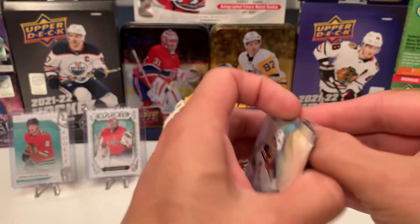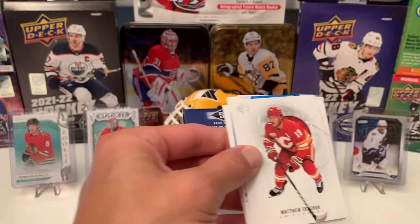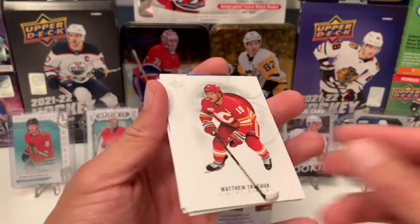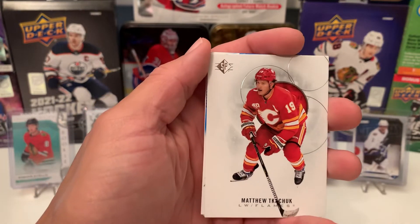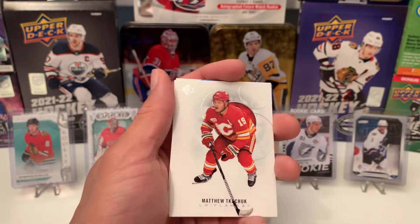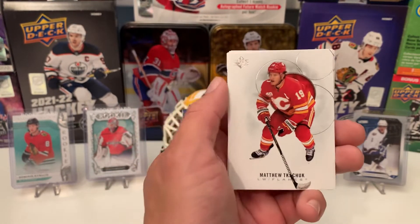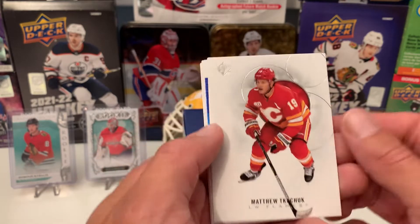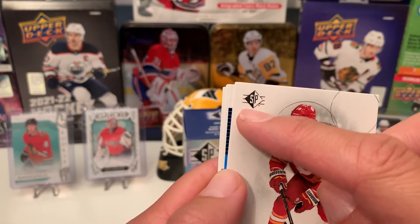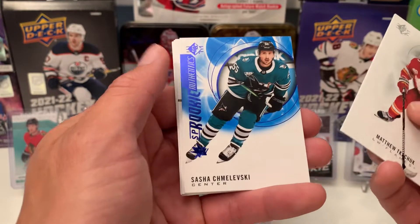There's Lafreniere on the front of the box and the pack. Same cards as SP Authentic, which I will be opening more of in my next video or two. I already opened one box to see how that went, and I got two more boxes to open. The only difference is you won't see 'Authentic' underneath there, but they're the same exact cards.